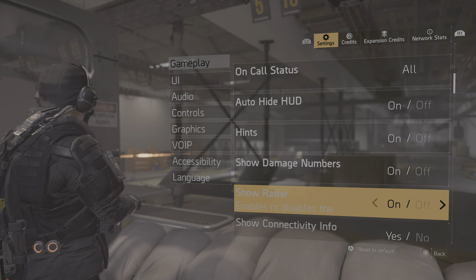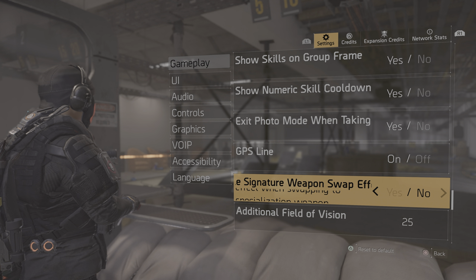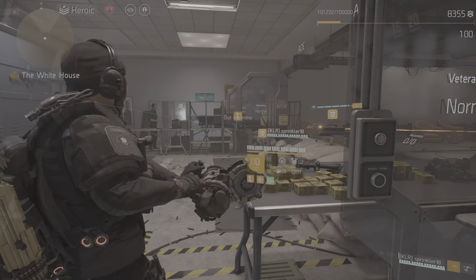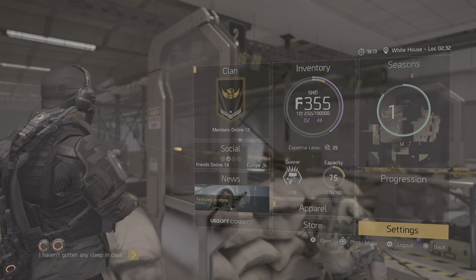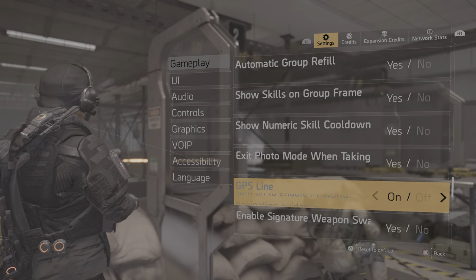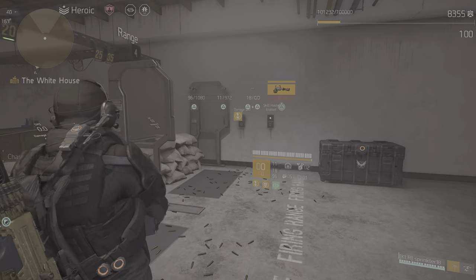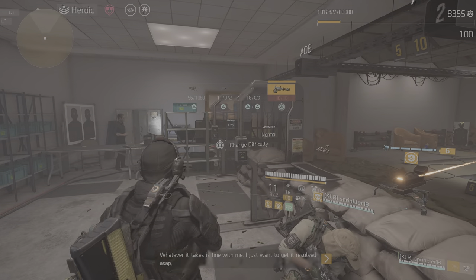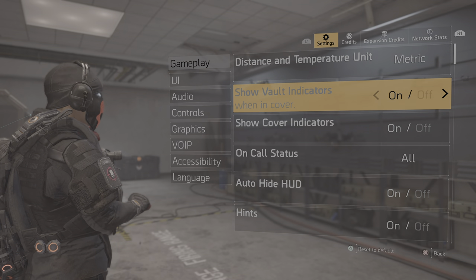Also in the gameplay settings, you have 'Enable Signature Weapon Swap.' If you put this on yes, you get the annoying slowdown effect when equipping your signature weapon. If you put it on no, it disables that effect — you can just keep running with it. You don't get that orange slowing-down effect when you use your specialized weapon. I put that one to no.